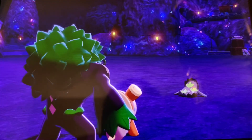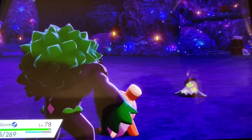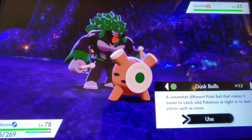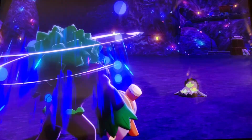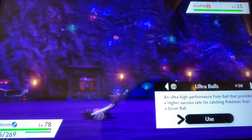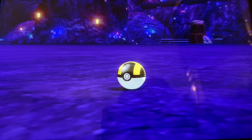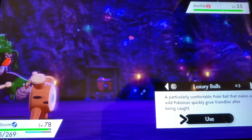The moves Melmetal comes with are Double Iron Bash, Thunder Punch, Dynamic Punch, and Hyper Beam — something like that. It's really cool. And the reason I recommend Pokémon GO alongside this is because if there are version exclusives and you don't have any friends or another Switch to trade with, there are no version exclusives in GO. Plus, if you transfer a specific kind of Pokémon, you can get the starters for Sword and Shield, which is really cool.